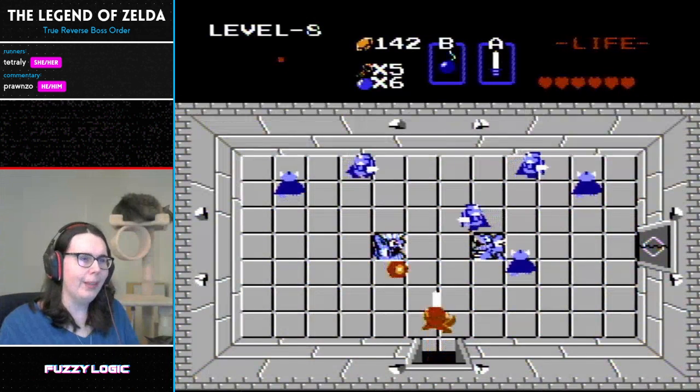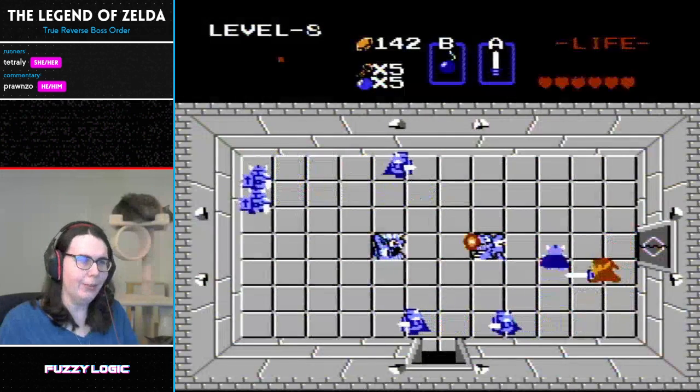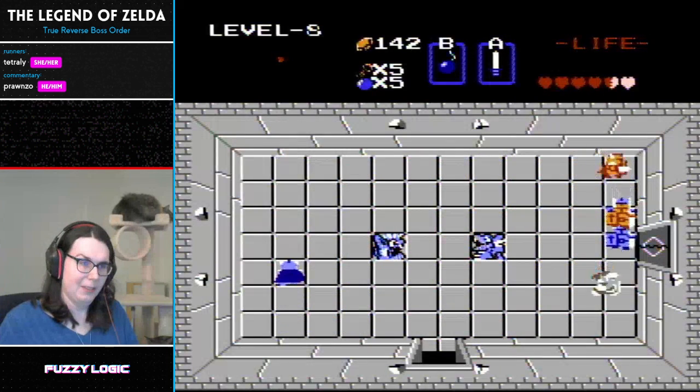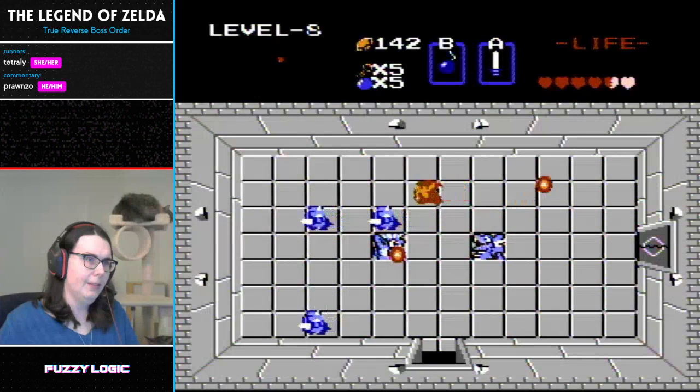What's great about having the ring is that when you pick up a heart, you're effectively picking up four hearts' worth of protection. Tetreli has six hearts right now, which doesn't look like much, but with the red ring it's effectively 24. She's getting good drops too, which is absolutely helping.